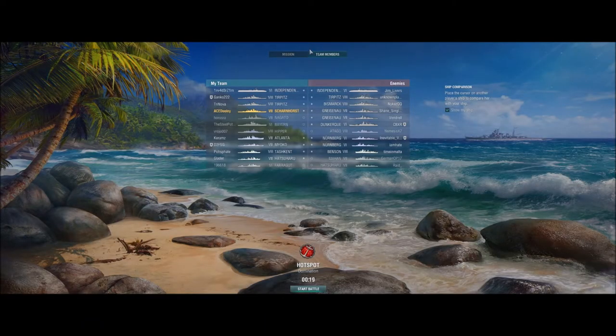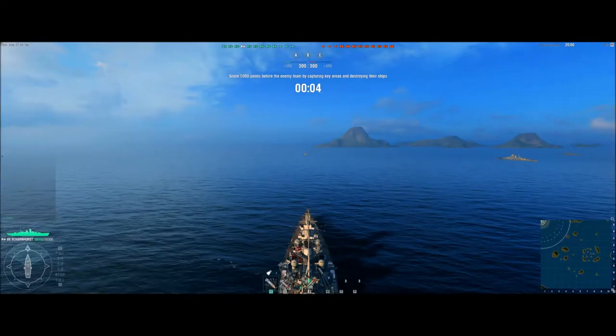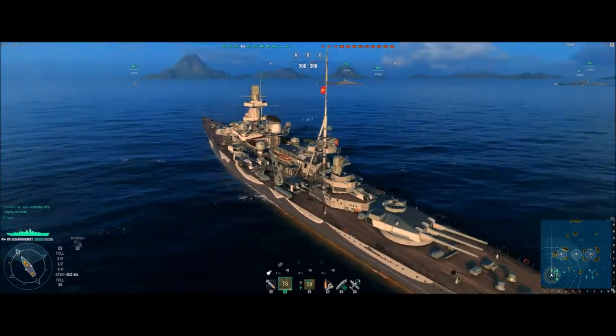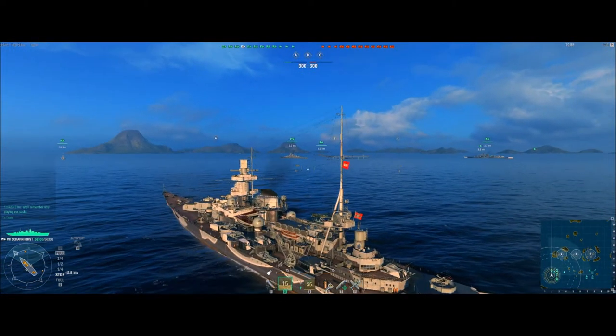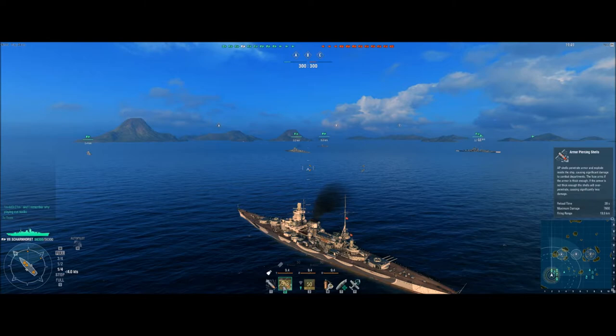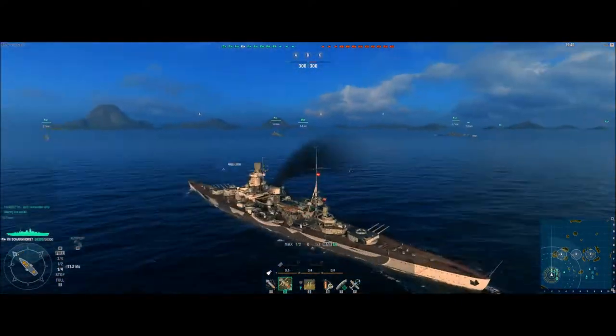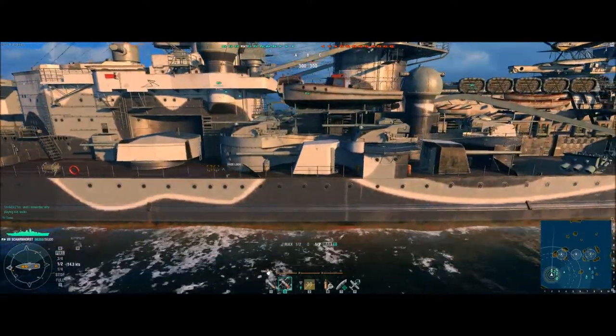Hey guys, it's Dooley here. We're taking out the tier 7 premium German battleship Scharnhorst. I believe it's the sister ship to the Gneisenau, but it has a different main battery layout. This thing's got triple gun turrets — I believe they're 283s or something like that — and they traverse nice and quick. This thing's got torps too; I've killed so many ships with those torps.